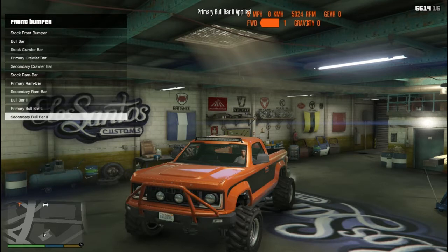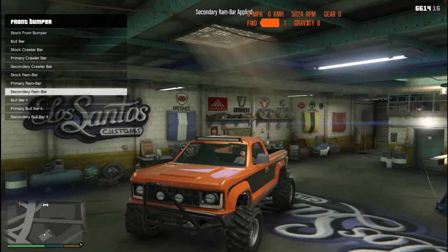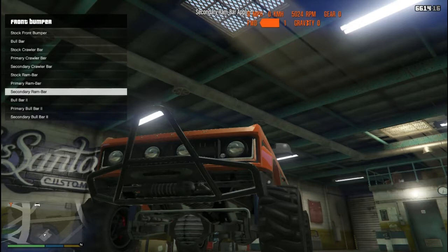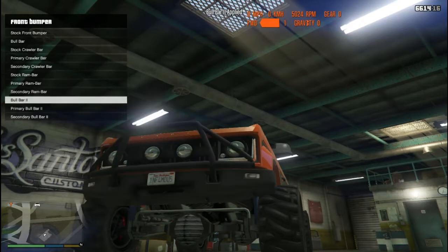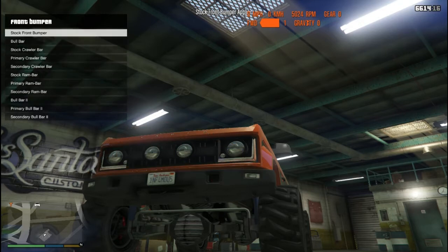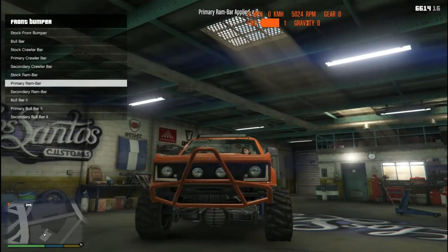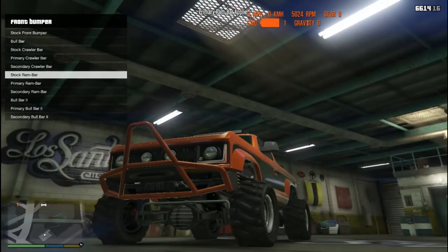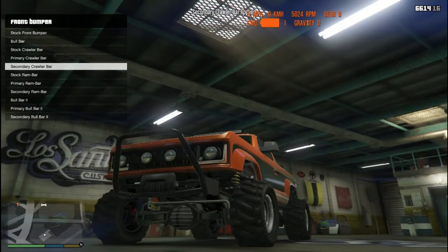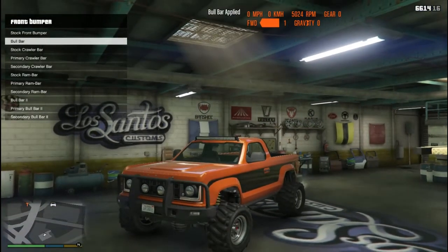Let's see what the difference is between the bull bar options. There's also a bull bar ram - I actually kind of like that. And is there a winch included? I'm sure it's not usable. There's a winch on all of these. When you get the primary bull bar you can definitely see it under there - winch and a hook, but you can't use it so it's not much there. When it comes to bull bars, there's a lot.